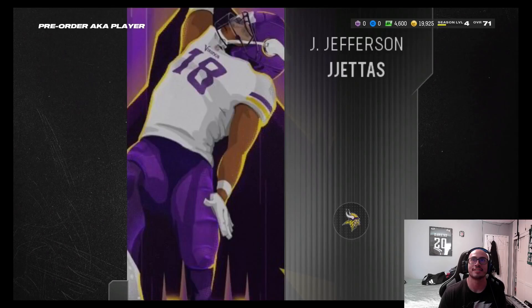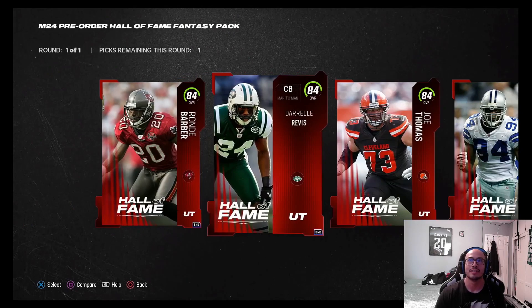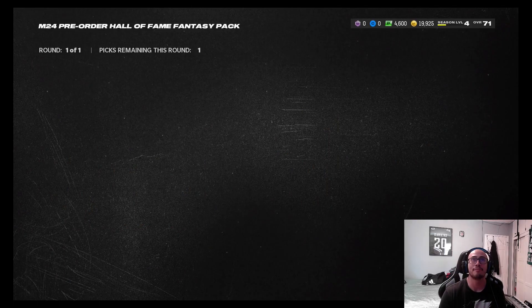I think I'm gonna go Justin Jefferson — he's the better pick and we definitely need some wide outs on offense. I'm gonna go Justin Jefferson. Now for the pre-order Hall of Fame fantasy pack, let's see who we're going to choose. I already have my tackle set.